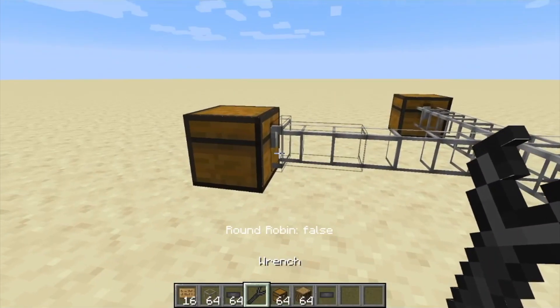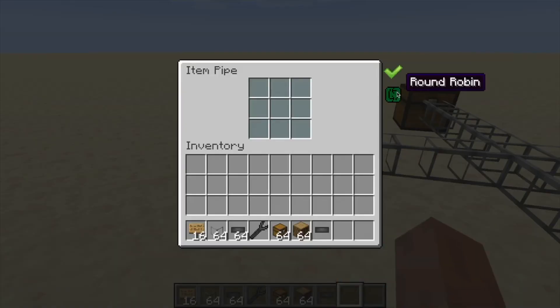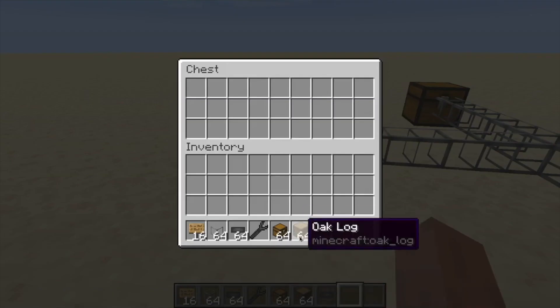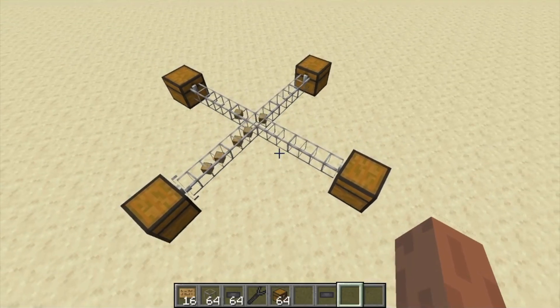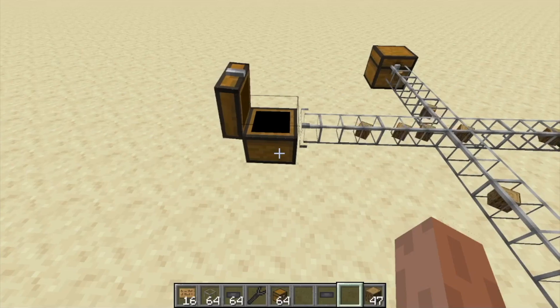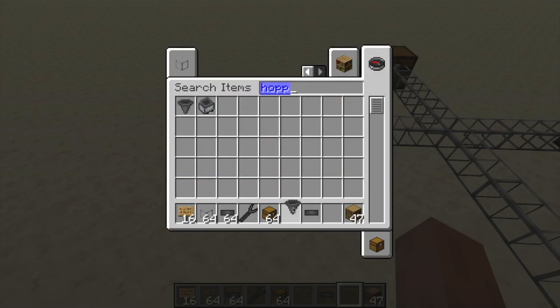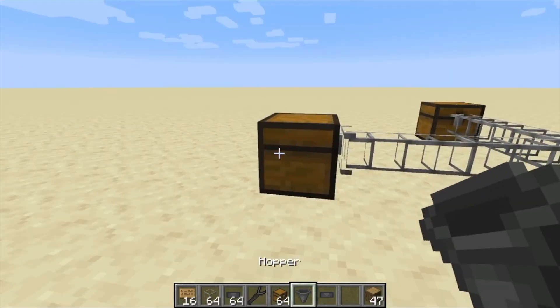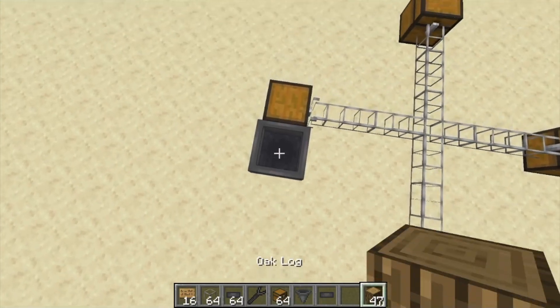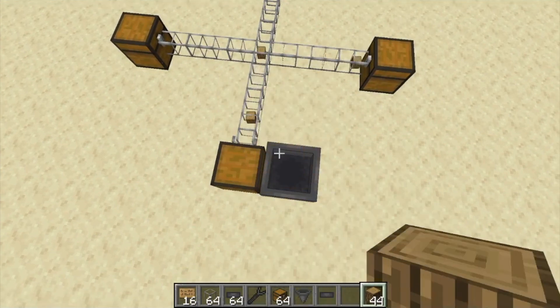One thing that's super annoying about vanilla is what if you want to transfer your items between two or four chests evenly. The only real practical way to do that is with a minecart and hopper, and that can get annoying. So I created a round robin mode, which will basically send alternate items between each possible output chest. That means if I put a stack of wood into this chest, there will be 21 items in each of those chests, with the leftover going to any of the three. It's easy to turn on — you can either right click with the wrench while shifting, or open up the GUI and hit the button.